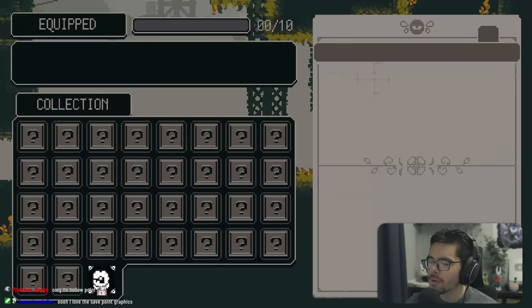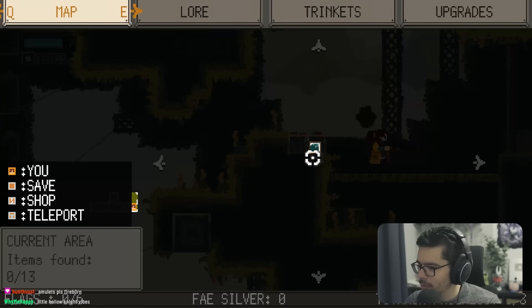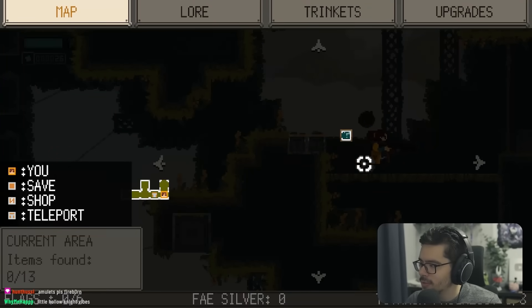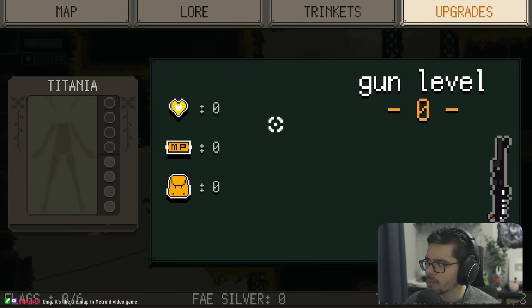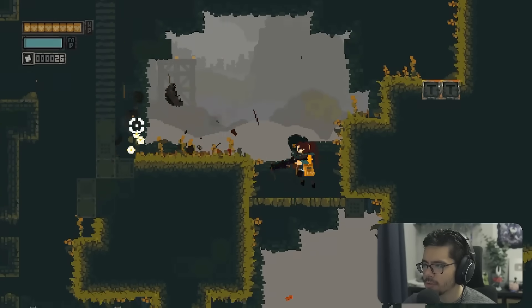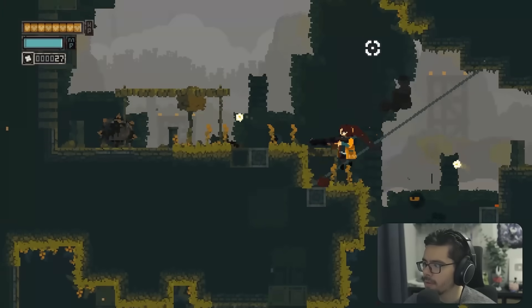No trinkets unlocked yet. Pressing Tab opens the map — we've got a proper Metroidvania map with a suspicious room up top. There are upgrades too, including gun level zero — unfortunate. The weaker enemies have no range; they are the Goombas of the game.